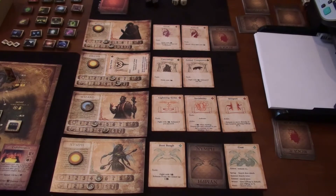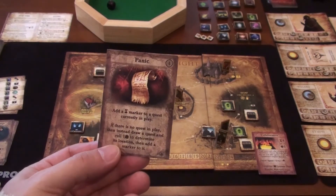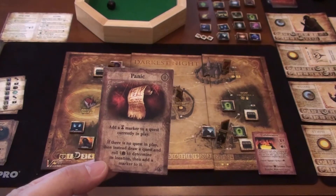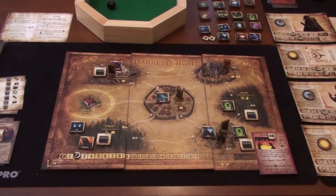We'll move on to the rogue. Our rogue is in the mountains with the unholy aura. To start his turn he pulls an event card — panic: add a time marker to a quest currently in play. We have a quest, so we put a timer marker on it. Now we've got one marker.